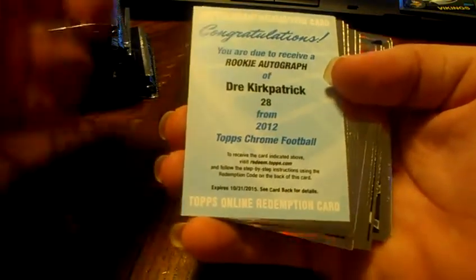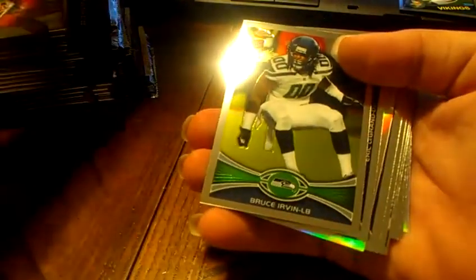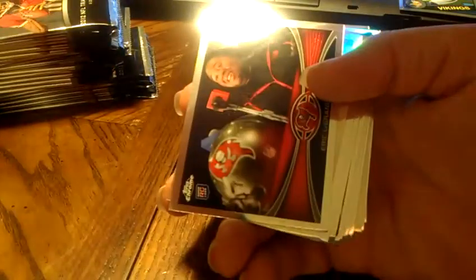Our autograph hit is already in, but this will be a redemption — Dre Kirkpatrick, which I believe is the Bengals — and that gives somebody a Blue Wave Refractor Pack. Santonio Holmes, Antonio Brown, base. Bruce Irvin, Seahawks, rookie. Cool, Eric Legrand is in this product as well for the Buccaneers — got to appreciate that.